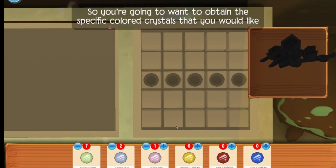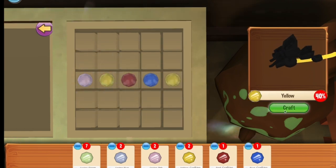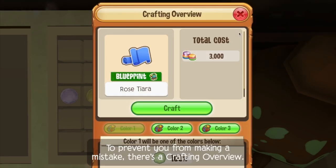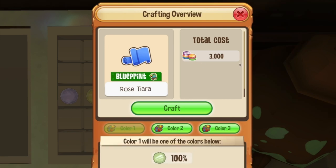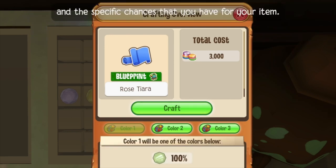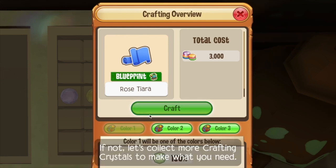Once you've collected all of your crystals, make sure you put them in color one, two, and three. The more of a specific color crystal you use, the more chances you will have to get that specific color. To prevent you from making a mistake, there's a crafting overview that shows how many gems you will need to pay and the specific chances you have for your item. When you're satisfied with your combination, hit craft. If not, let's collect more crafting crystals to make what you need.